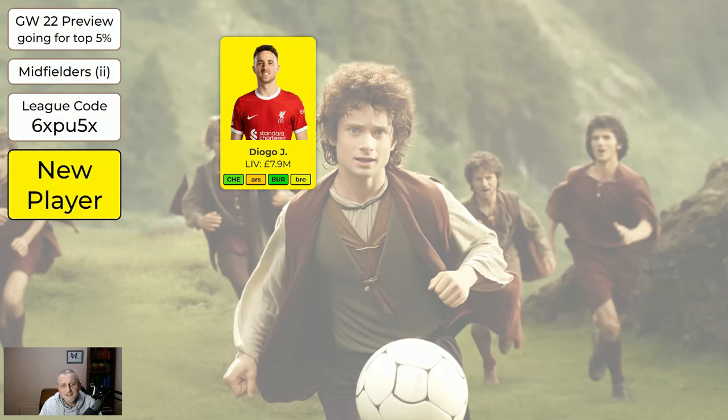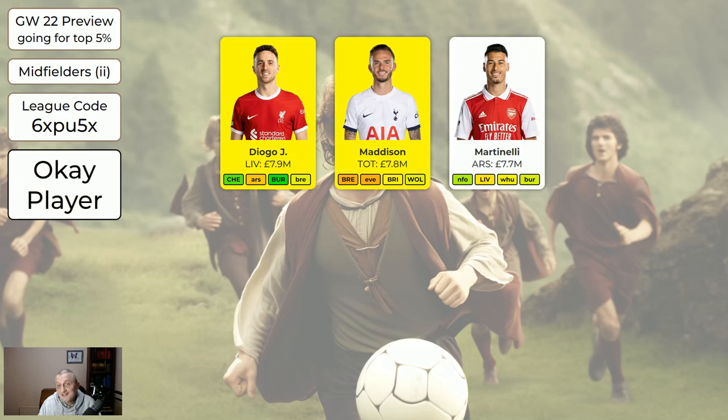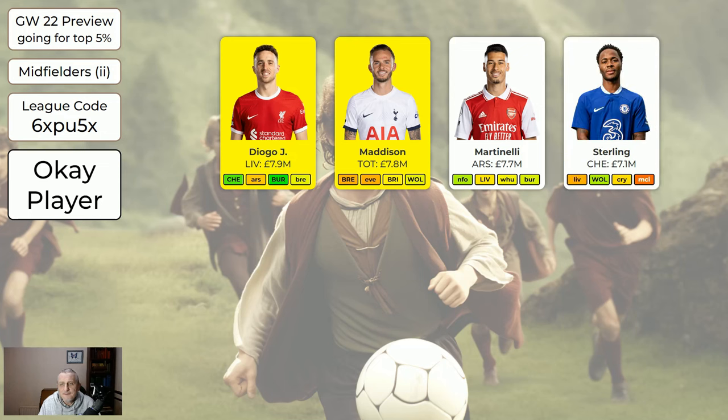Regarding the cheaper midfielders: Diego Jota is a new entry — with Salah injured and out for a while, he seems to be a striker getting good minutes, so he's worth having at 7.9 million. Madison is now back fit, absolutely worth having. There are more than five midfielders worth having. Martinelli's all right — he did well last game week. Sterling was borderline orange but he does get minutes and chances. This game week he's away to Liverpool, then home to Wolves, then away to Palace. If I had Sterling I wouldn't be desperate to move him on but I'd be okay to do so.